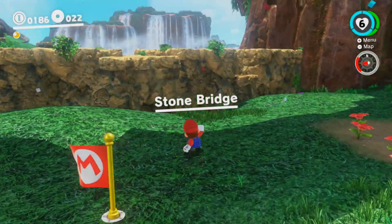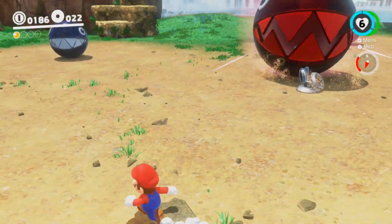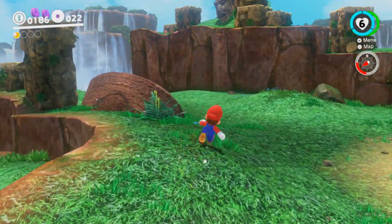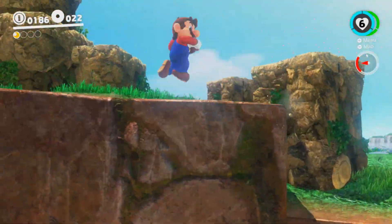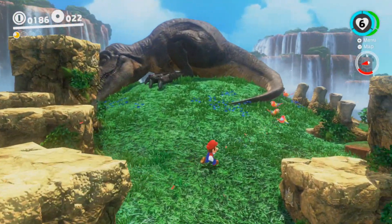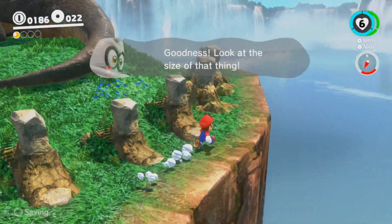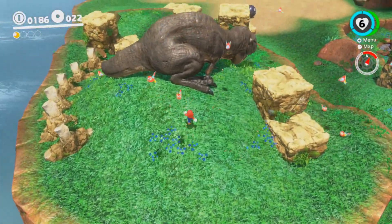Another checkpoint flag here — Stone Bridge. Now we were actually supposed to break this down, and we could do it by taking control of that big chain chomp, but I see a cute little sleeping T-Rex that might want to help us. Goodness, look at the size of that thing. That's my pet — you will not talk bad about her or her weight.